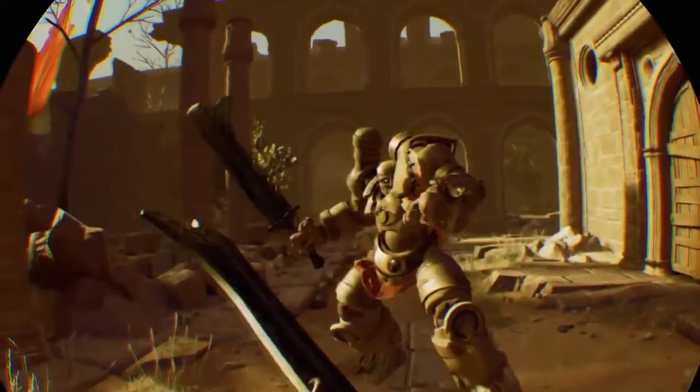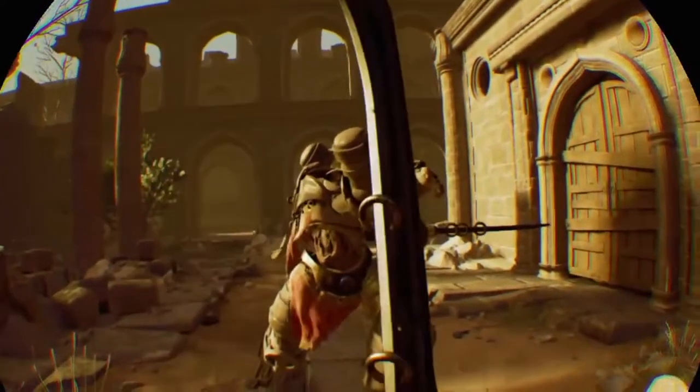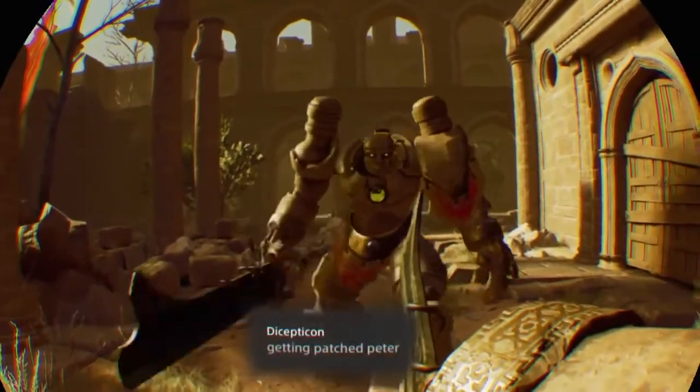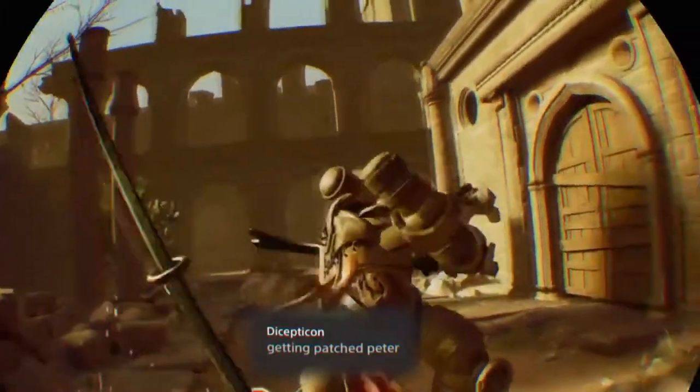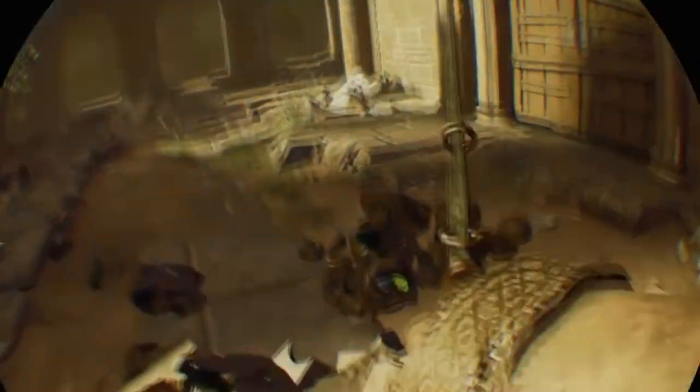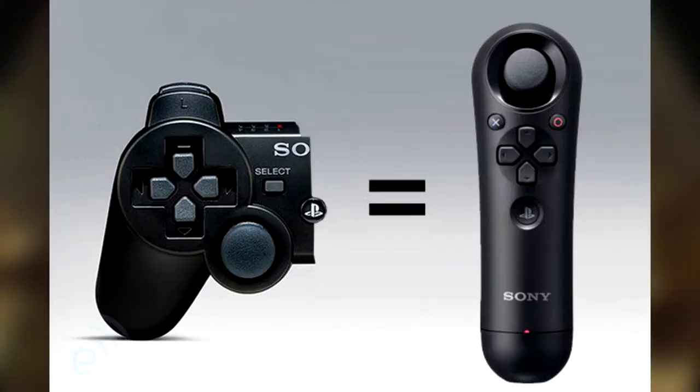However, since the only way to equip a new mask is to destroy your current Golem and head back to the workshop — therefore respawning all the enemies — I can't help but wish we could equip masks on the fly. That's not to say fighting enemies is a chore, though. The fights with enemy Golems are where this game shines. Golem is unique in that you'll be using just one Move controller for combat, even if you combine it with a DualShock 4 or NAV controller for locomotion, which I do recommend.